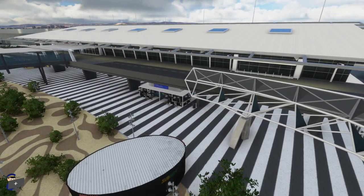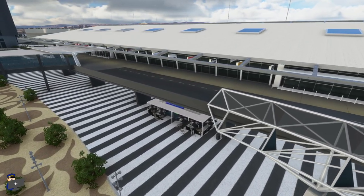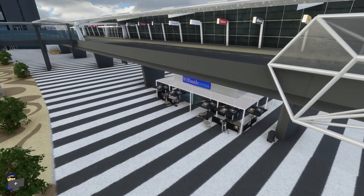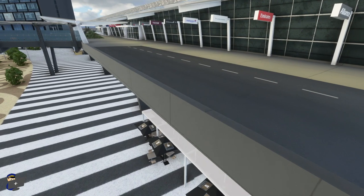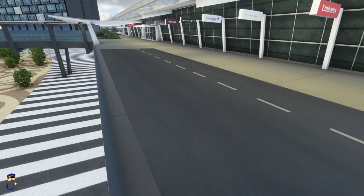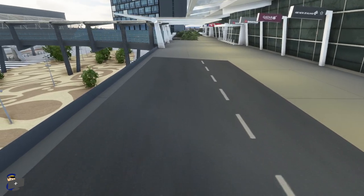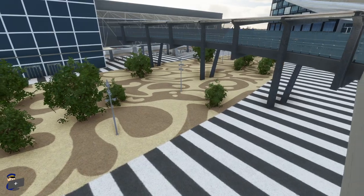They've done quite a good job with the landside areas as well — the terminal entrance looks great, we've got an elevated road here, a little WH Smith Express kiosk underneath it, and some good signage out the front of the terminal. There's no transparent glass here but that's hardly a deal breaker for a landside entrance, and as we move left and down you'll notice some nice planting and some really pretty good ground textures as well.